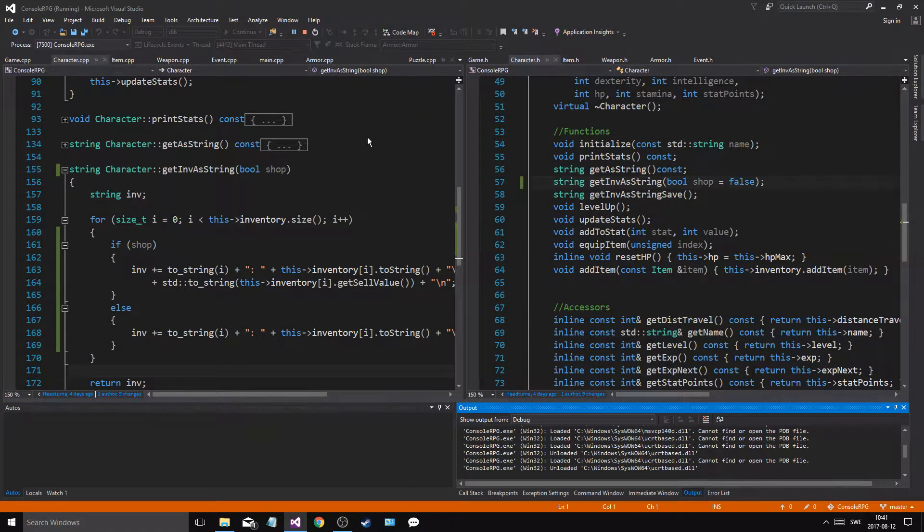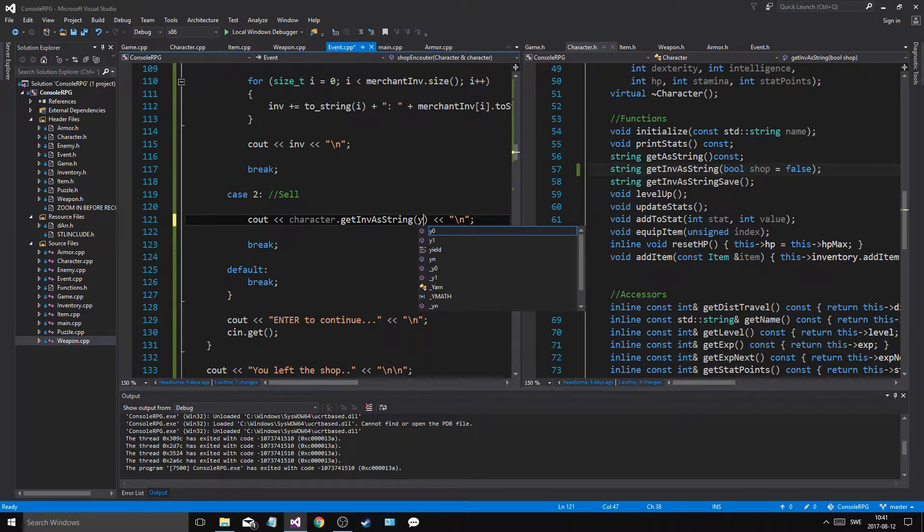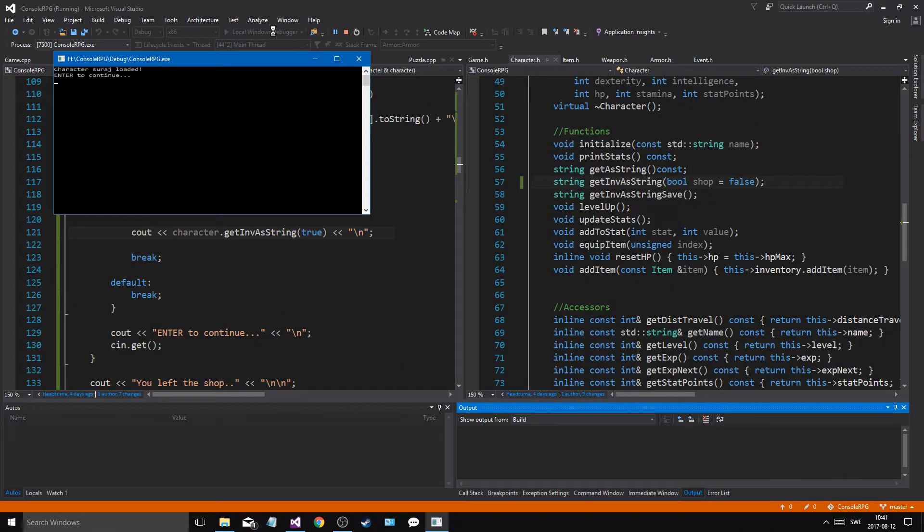No, it didn't, because I didn't... In the event, get in the string, true. Now we'll see. Sell — sell value 10, 20. Okay, cool.